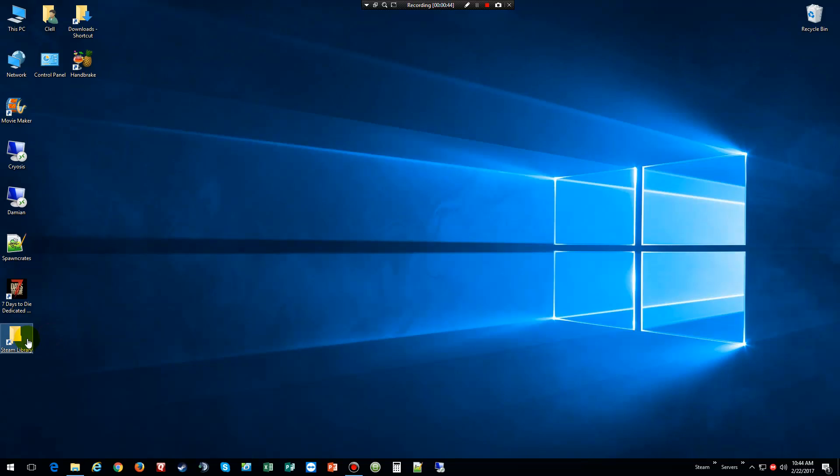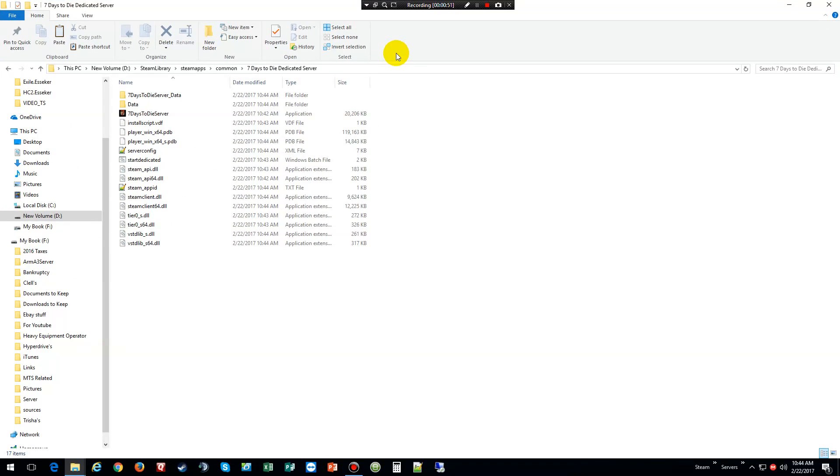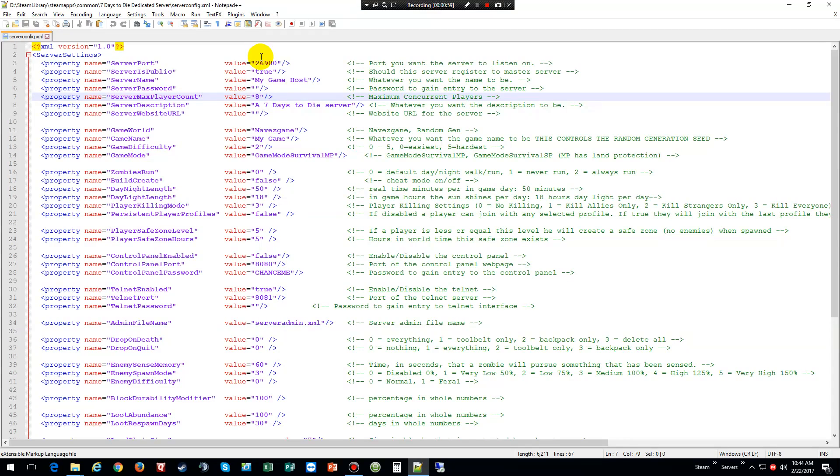What we're going to do now is close out Steam. I created a shortcut on my desktop to take me straight to my Steam folders, then we're going to click on Seven Days to Die. Now we're going to go to the server config file, click on it, open it up in Notepad++, and then we just go through and change it to what we want. For the port you want the server to listen on, we're going to change this to my port that I already have set up for this server. Public: yes. Now we're going to change this to the server name.